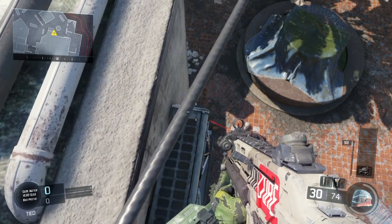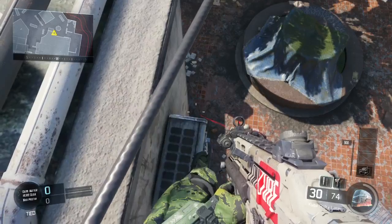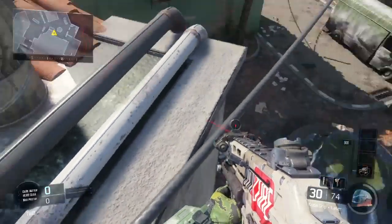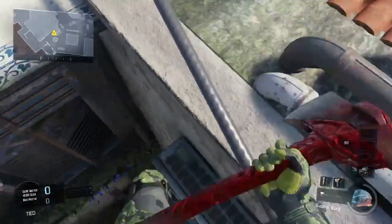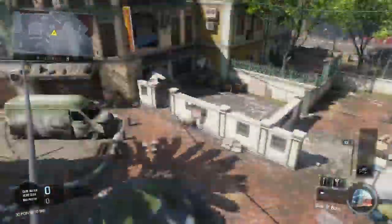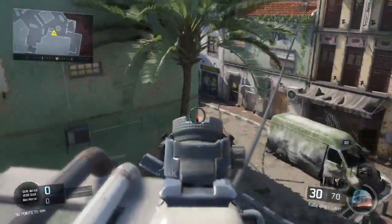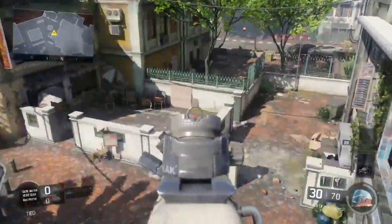All you have to do is double jump, and when you are double jumping and it pulls you up, you have to move your left trigger to the side — like this. You see how my foot is glitching because I'm moving it to the side. You want to do that so you can actually get into the glitch, and now you're up here.